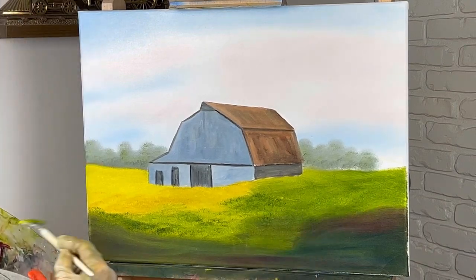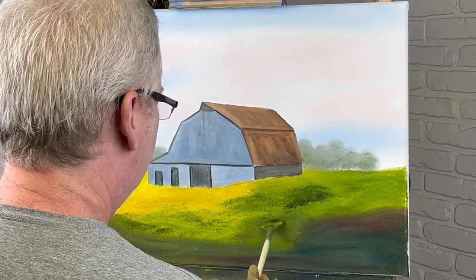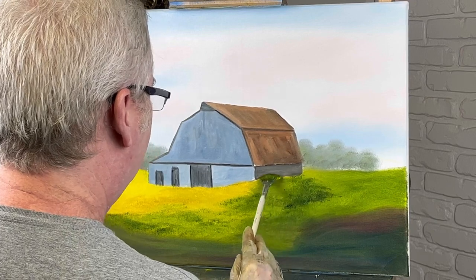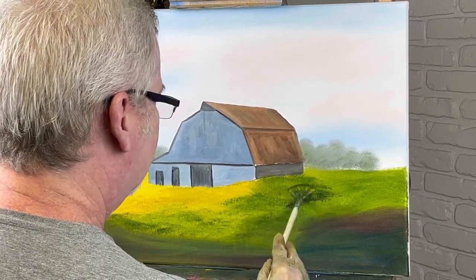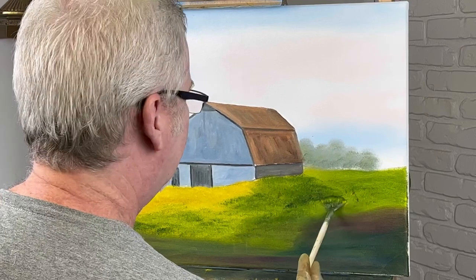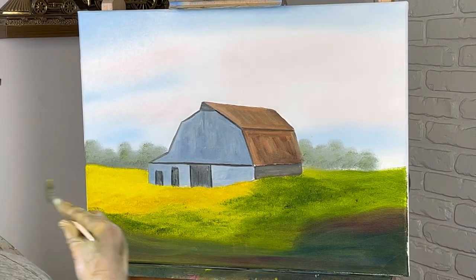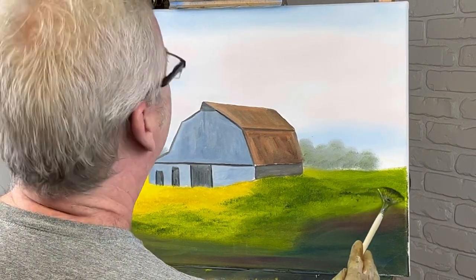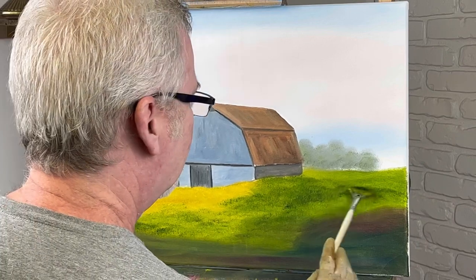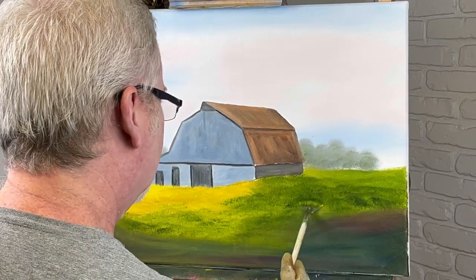This area should be pretty dark so I'm going to start making my way over here. You can use a one inch brush if you want — whatever is easiest for you, whatever you're used to. I got some red on my brush apparently. Got red right beside my green — that wasn't smart — but that's okay, it doesn't hurt a thing. It's just more color variation. I need to put some yellow back in here. The sun is coming behind the barn so I won't go that high.